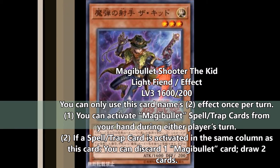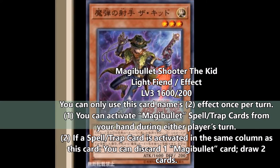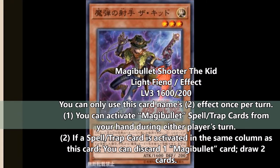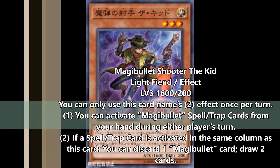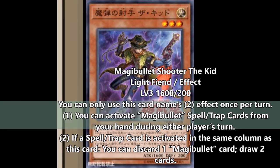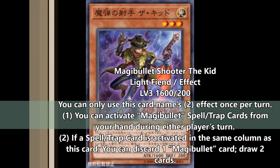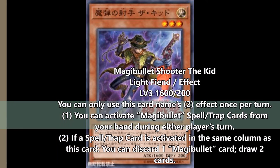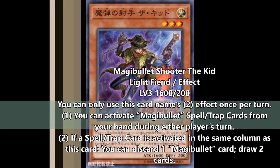So you put all your back row that you care about in different zones, and just leave the zone under him open when you normal summon him and you'll be good on your opponent's turn. You can keep a Magi Bullet Spell or Trap card in your hand — whether it's a Quick Play or a Trap, which are the only two spell cards we've seen so far — and when you activate it during your opponent's turn, if you have another Magi Bullet card in your hand, you can drop it to draw two.